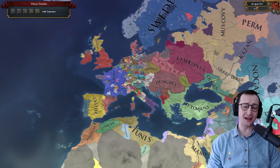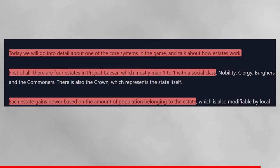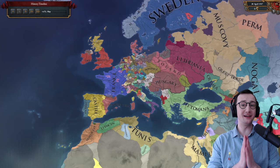Estates are one of the core mechanics in the game because they depict the stakeholders of your country and later your nation. There will be four estates in Project Caesar — EU5 — which mostly map one-to-one with social classes: nobility, clergy, burgers, and commoners. There's also the crown, which represents the state itself. Each estate gains power based on the amount of population belonging to it — unlike EU4, which had just a vague number of land owned by estates.